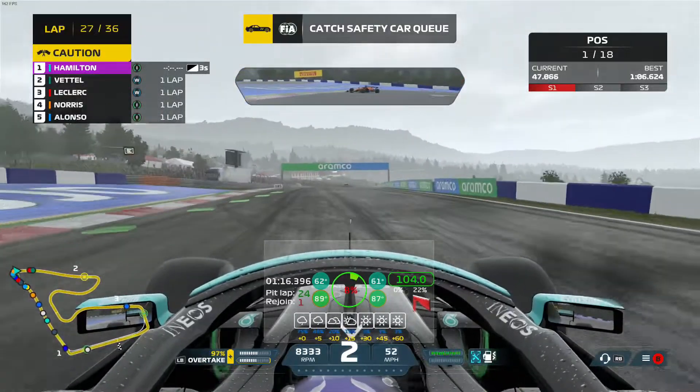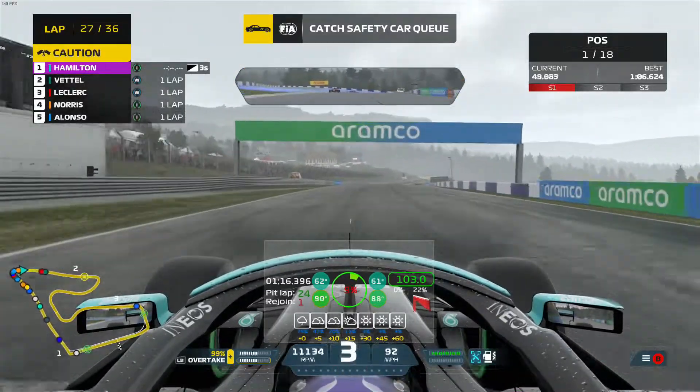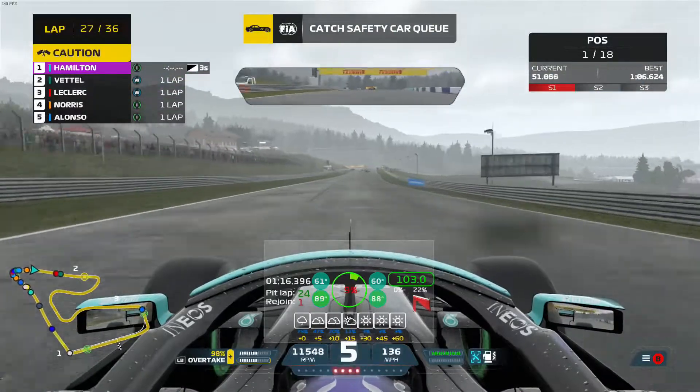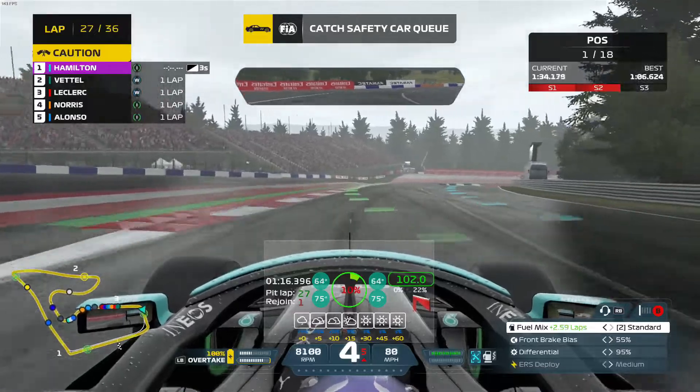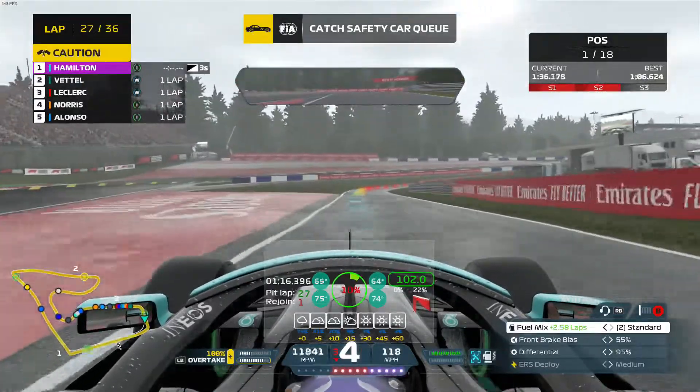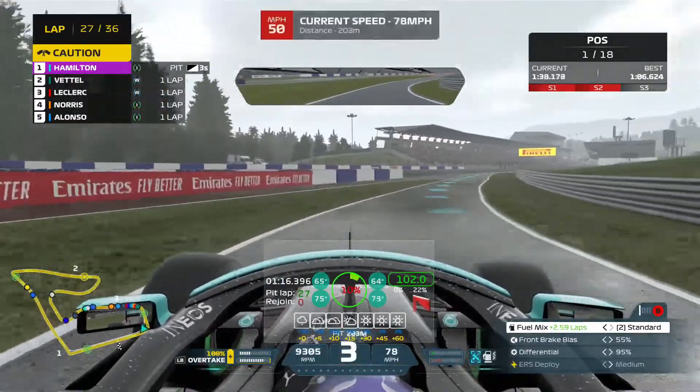Hello and welcome. If you're looking for a SimHub overlay that tells you all the information you need to know, whether that be for elite races, offline, just racing against some AI, or even just simming online lobbies, I think I've made something that might be useful to you.